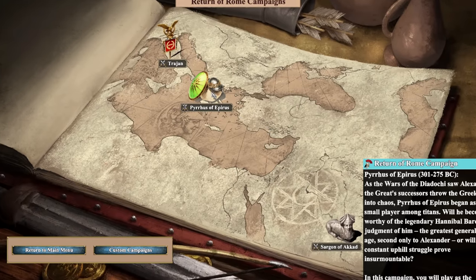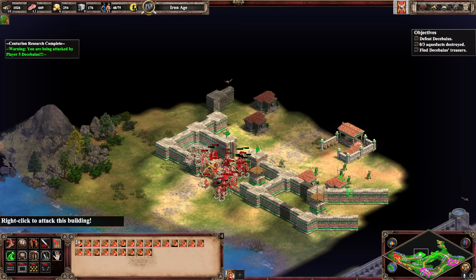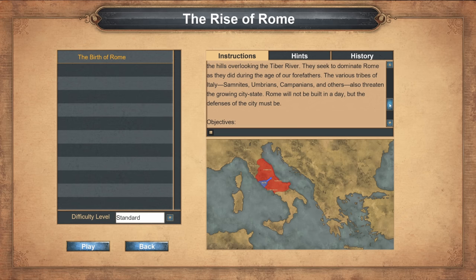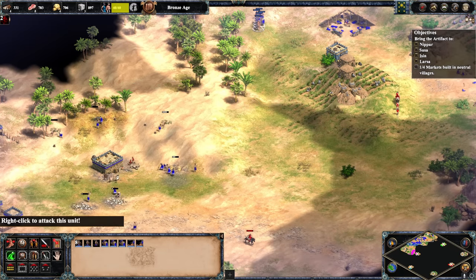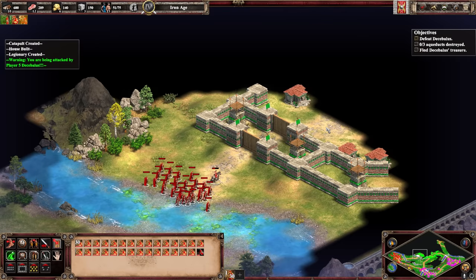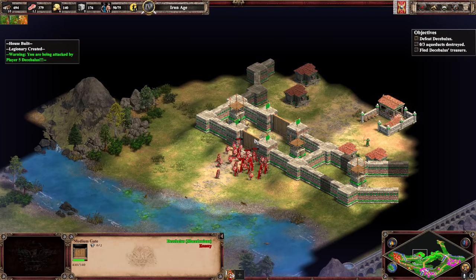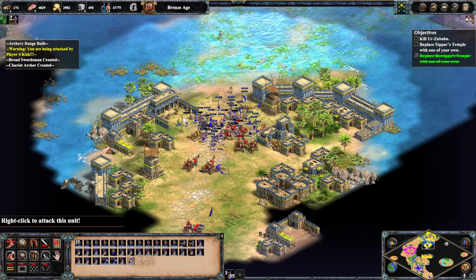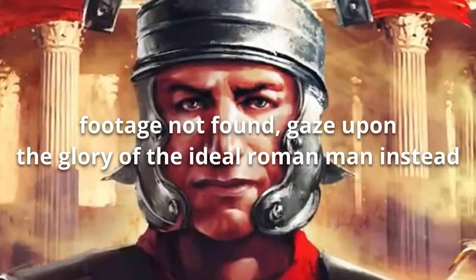Starting with the single-player experience in Return of Rome, the new campaigns are great, and I quite enjoyed them. The mission scenarios are unique, the voice acting is pretty good, and the presentation style — done in the Age of Empires 2 format rather than the Age of Empires 1 format — is a welcome change. The missions all make the most of their transition into the Age 2 client, and a lot of these straight up wouldn't work if they were attempted in the original. Additions like gates and trade carts are often core mechanics or key obstacles — the objective of killing this guy in the Saigon campaign, for example, would be much easier if you could just charge in and snipe him without the gate.